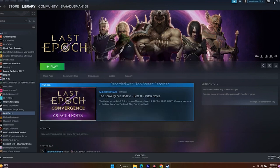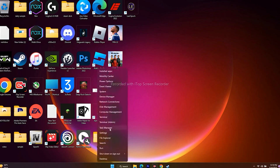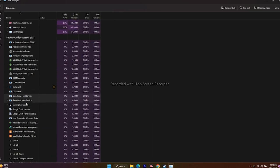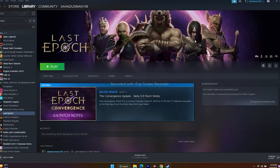Next, close overlay applications and overclocking applications. Go to Task Manager — you can see many apps running in the background. Close overlay apps like Discord. Also close overclocking apps like MSI Afterburner and RivaTuner, as they drain a lot of performance. End the tasks for all of these, then try to play the game.